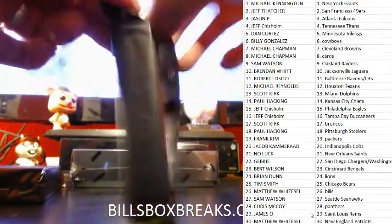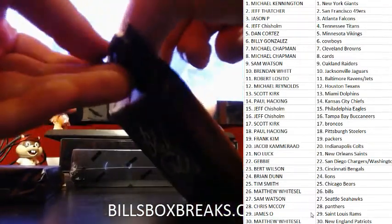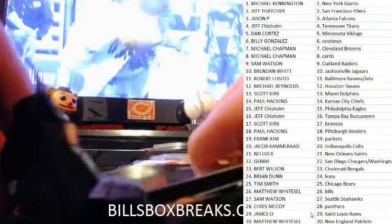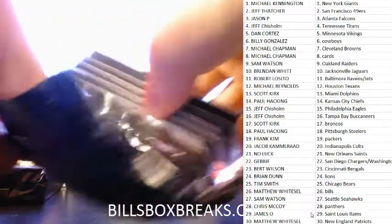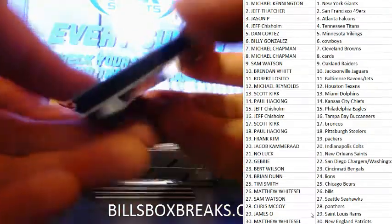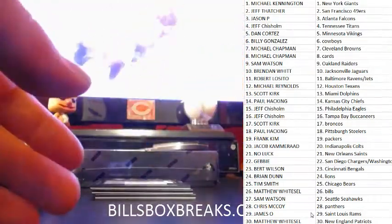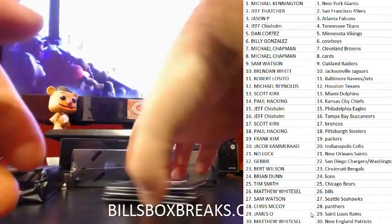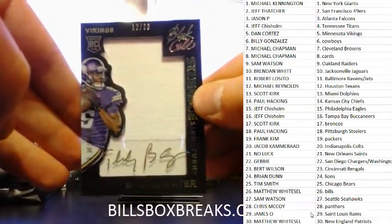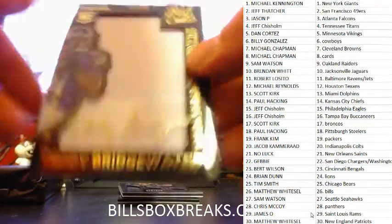Box number three, first pack. First card — for the Jets, we've got Kelvin Prior, at 99. Next one for the Vikings — Teddy Bridgewater, Jumbo Jersey Auto, number 13 out of 99. You've been eluding me for quite a while. Teddy B in the house.